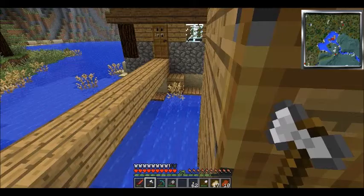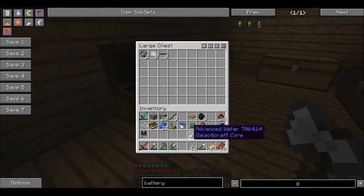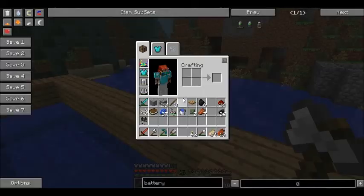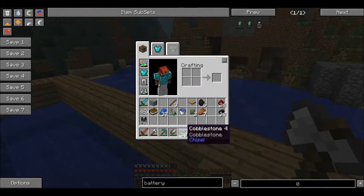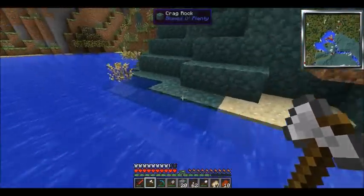Do I have torches? Yes, 62 — that's plenty. I'm gonna keep this advanced wafer safe. All right, let's go into the mine. I have blocks with me just in case, and I have food. Let's go — we're looking for steel.